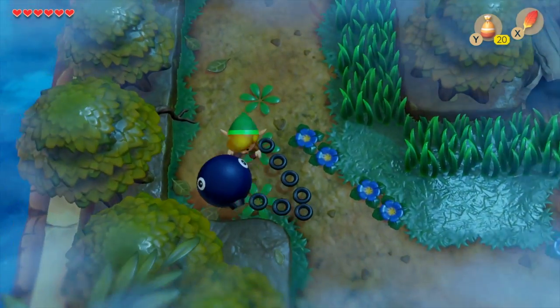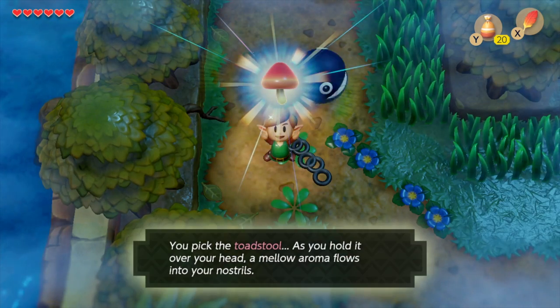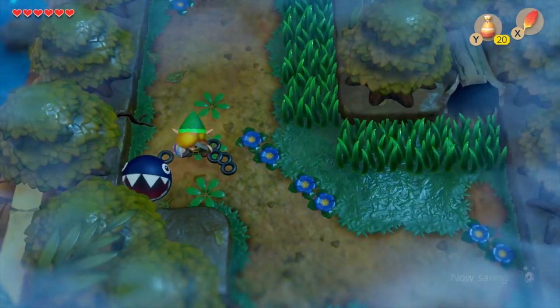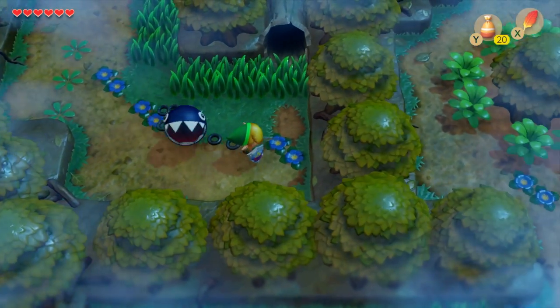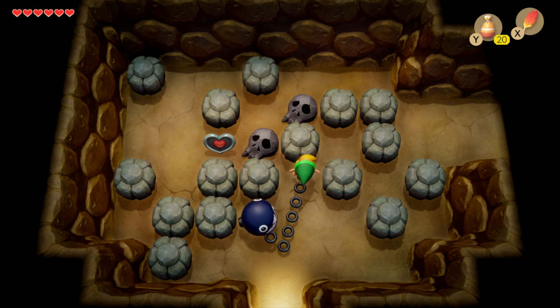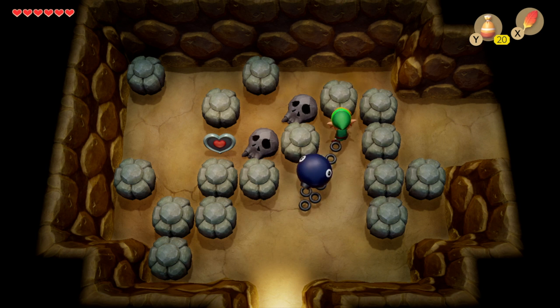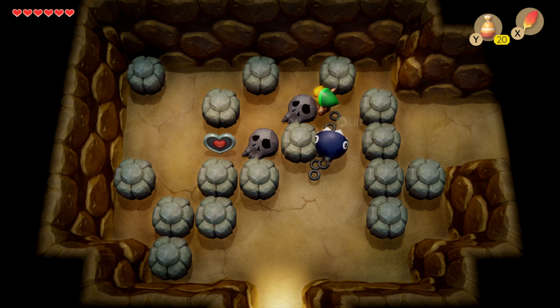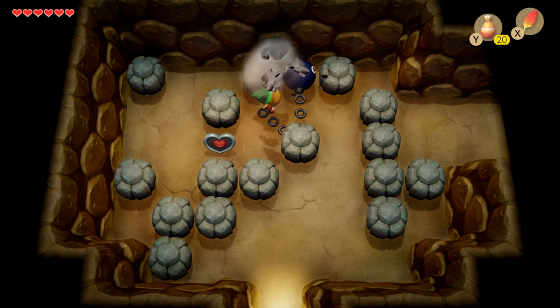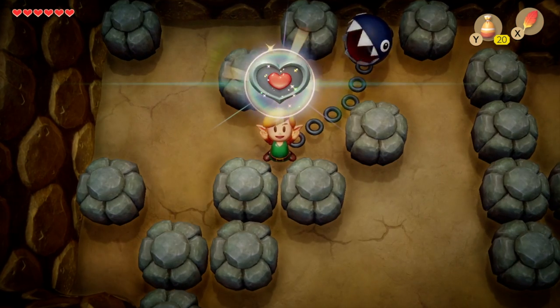Keep heading around and go back to Mysterious Forest. Head back through here and you can pick up a mushroom along the way, which you can take to the witch to get turned into magic powder if you need it. Then head into the inside of the log, and this time you'll be able to get through to that heart container. Move a few of these blocks out of the way, lift the skull, and you can get through to the heart container piece on the left-hand side.